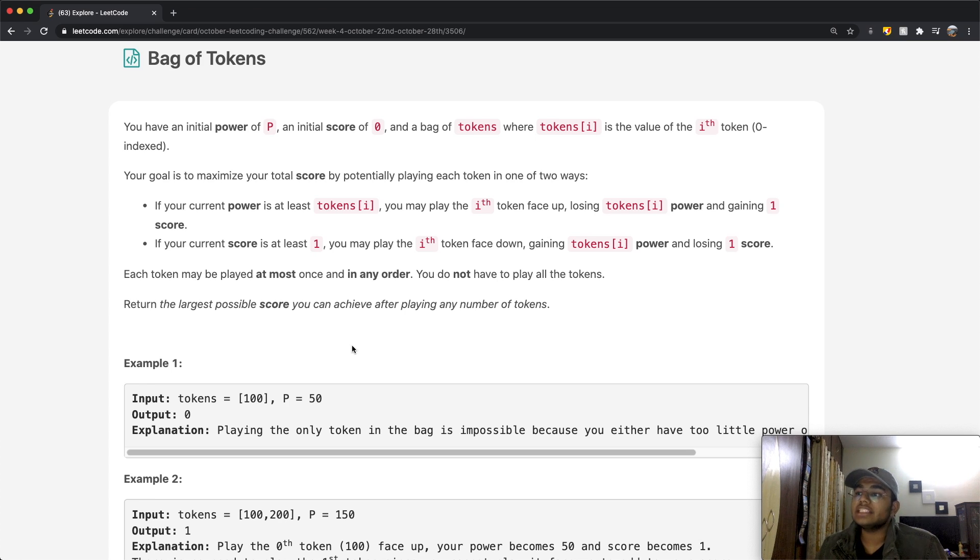In this question we have an initial power of p, an initial score of zero, and a bag of tokens where tokens[i] is the value of the i-th token, indexed starting at zero. Your goal is to maximize your total score by potentially playing each token in one of two ways. The first option is if your current power is at least tokens[i], you may play the i-th token face up. When you play face up, you lose tokens[i] power and you gain a score of one.